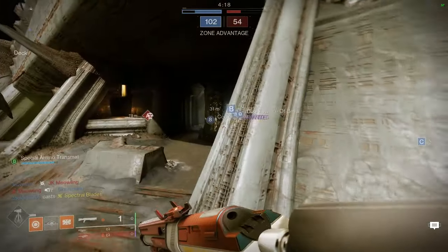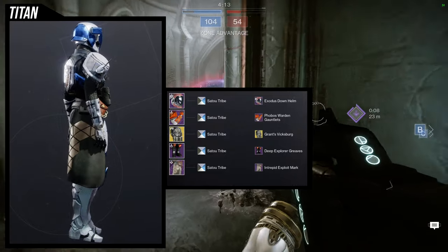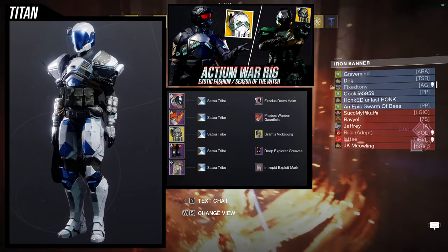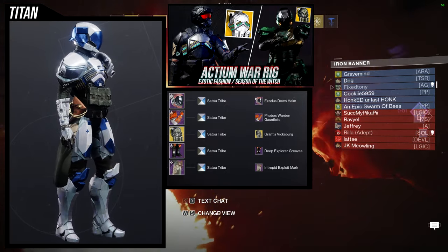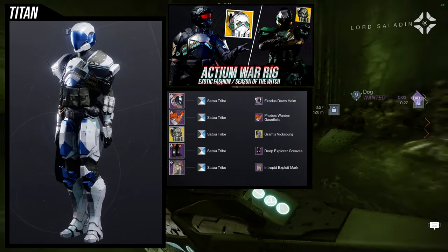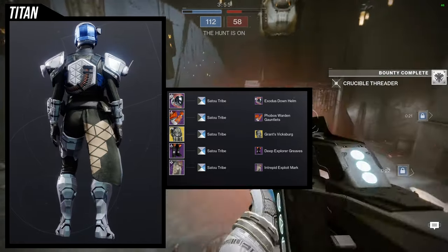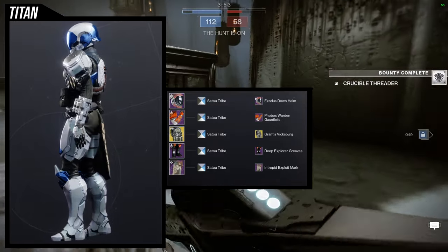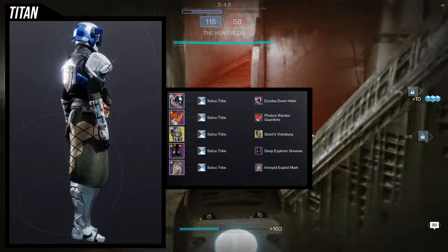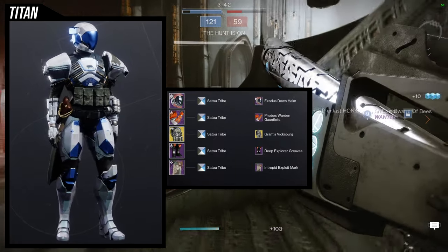Last but not least, I decided to bring back an old look I made for the Axiom War Rig — I've already done an Axiom War Rig video you can check out right here. I really like this set, I just think I should have been better with my shading. Sato Tribe is the shader — I'll always say it's the best shader that came out from Season of the Forge. The other shaders, House of Marion and Rasputin, are trash because of that gross yellow, but Sato Tribe doesn't have that and always looks good.